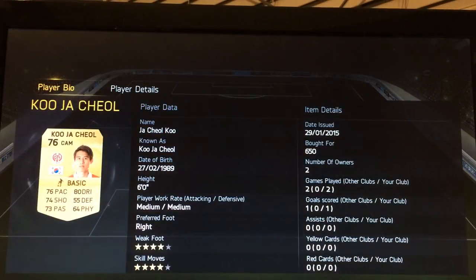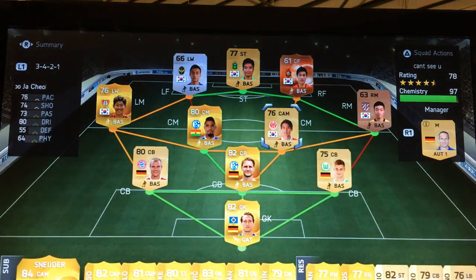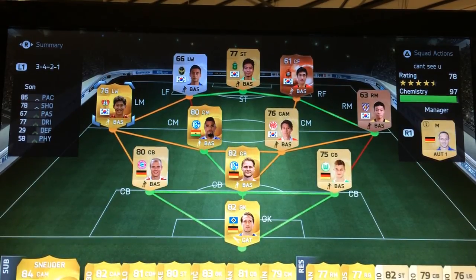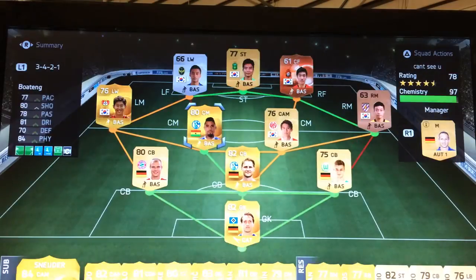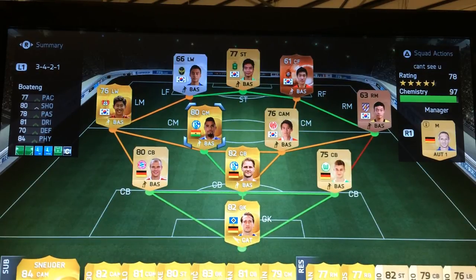Chul — I had a crazy finesse shot with him, he's a pretty good player. Got him for 650 coins, four-star weak foot, four-star skills. Son with 86 pace, you can't go wrong. Boateng is really solid and well-rounded — 70 defense, 77 pace, 80 shot, 78 pass, four-star weak foot, four-star skill moves. You can even put him at CDM if you want, and he gives green chemistry with Hummels, Badstuber, and Notcha.